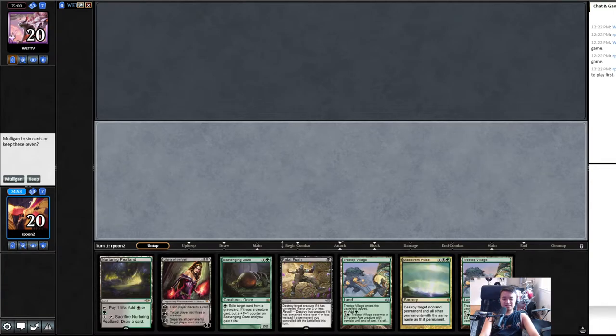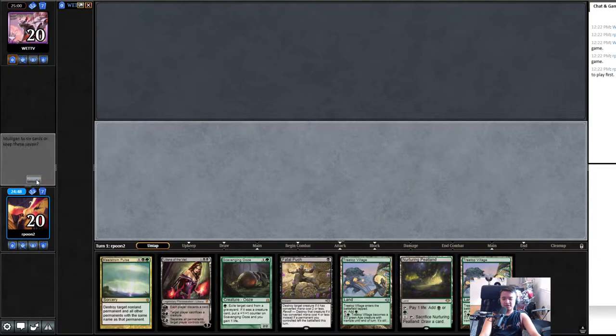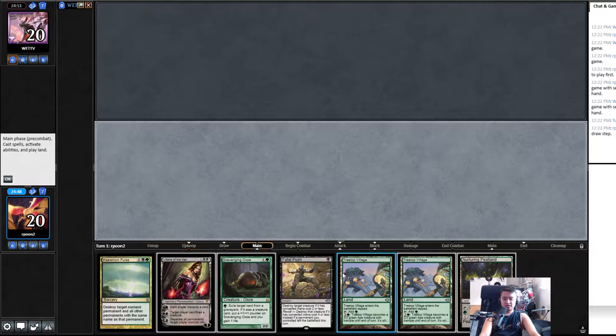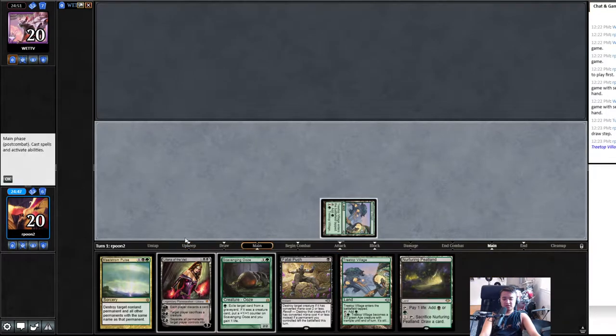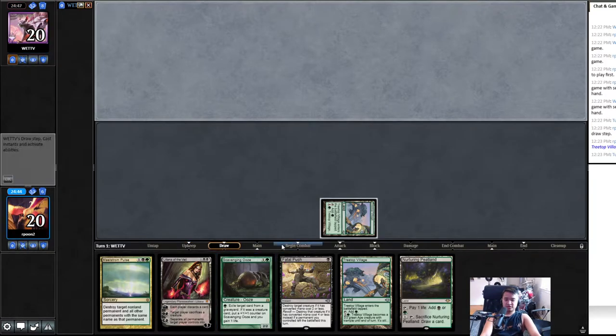Okay guys, let's do it. One, two, three. Pulse is very versatile. We don't have two black though, but a Treetop could start hitting soon. If they have a Bird they can't even tap it, unless it's Goblin Guide — they wouldn't even get to push it.